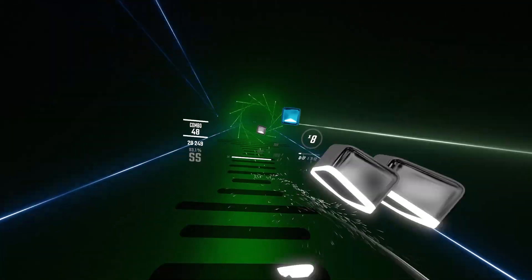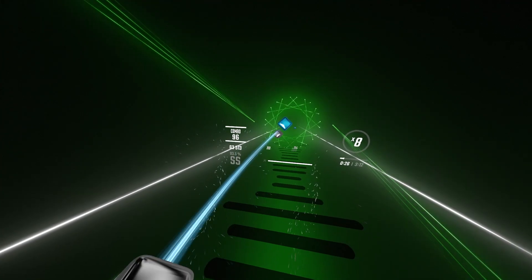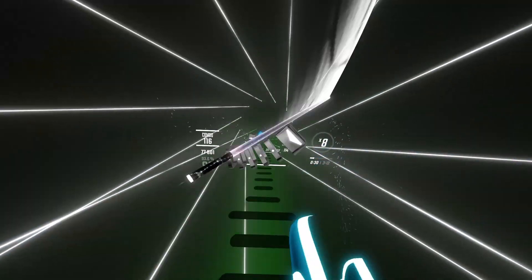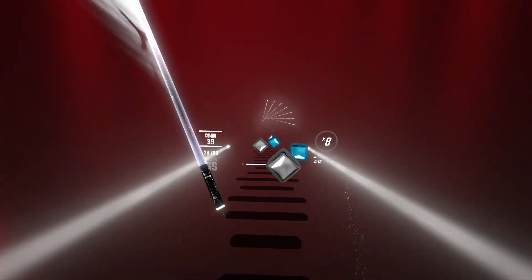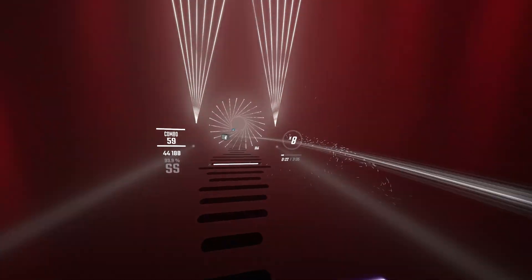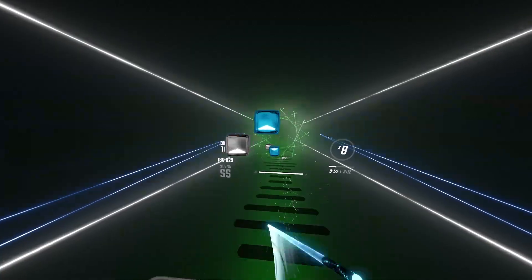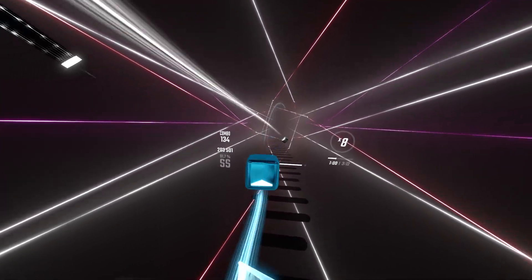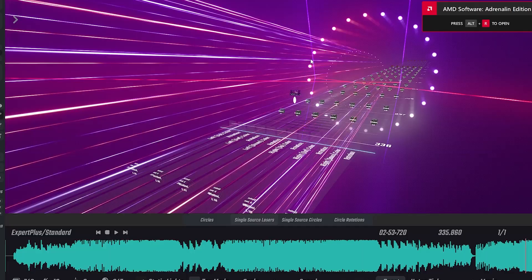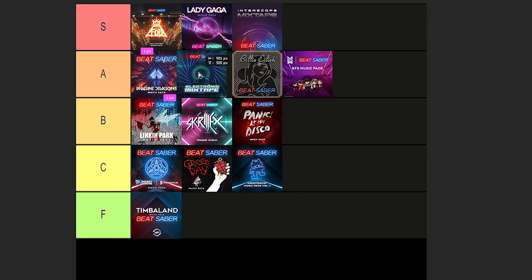Finally, the most recent music pack added to Beat Saber — the Electronic Mixtape. When announced, there were only about one or two songs I could recognize from the list, so I went on YouTube and searched them all up and found quite a lot that I knew of. I don't really like this type of music — that dubstep, electro style — and there are some maps I haven't even played yet. But the ones I have played are so fun. My top two favorites are definitely Stay the Night and Ghosts and Stuff. Props to the light mappers — the lighting effects on this environment are incredible. I'm going to put this in A tier, right between Imagine Dragons and Billie Eilish.